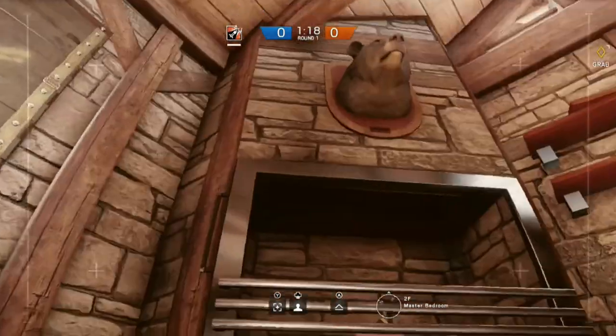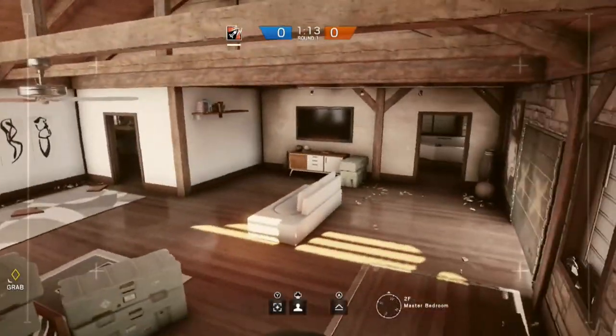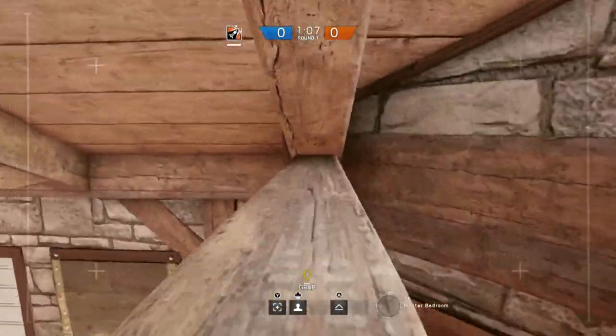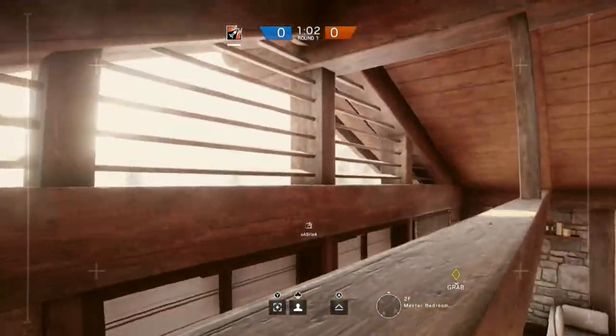In the master bedroom, by jumping up on top of the fireplace your drone actually gets caught on the top of it. You can then jump up on top of the bear — whilst this would normally be a great place, you're likely to get spotted, so go up even further and into the roof. From here you get a good view of the room, but you can go one step further by jumping over to the left-hand side.